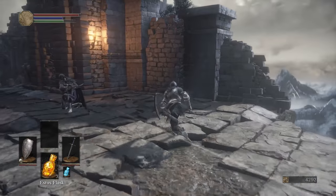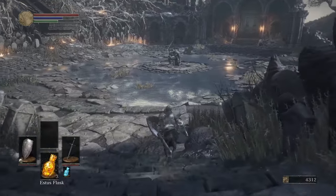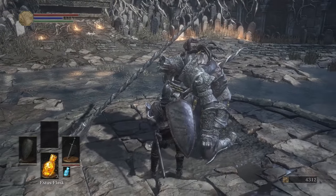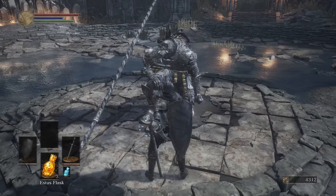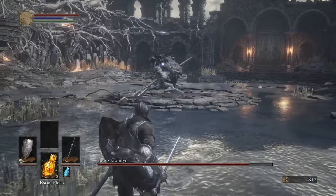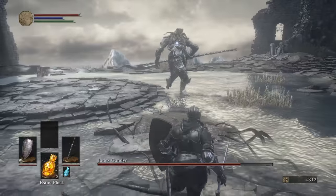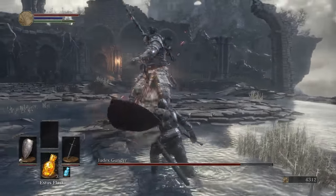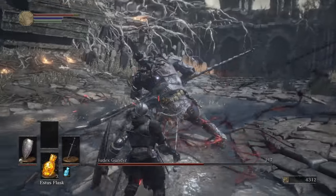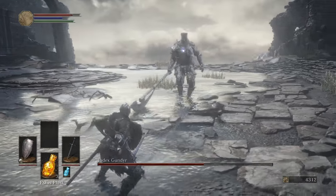We're going to the boss now. The key thing to do with Iundex Gundyr is just keep your distance away from him — stay out of range of his spear, wait for his combos to finish, then go in and get a couple of hits and back away. Repeat until done. This guy can be parried, as we'll show you. The reason you can't do that with the other Gundyr is because he has a charge to close the gap — this version doesn't really have any huge gap closers. So outrange him, get your free hits in, roll away.